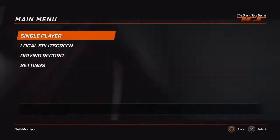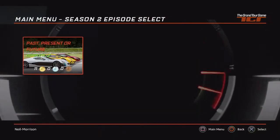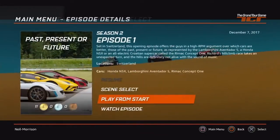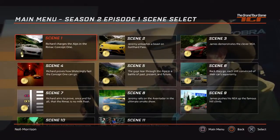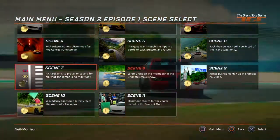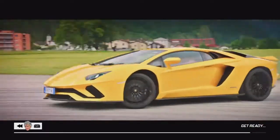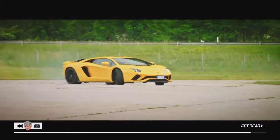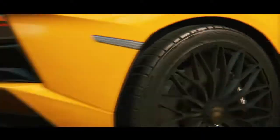At the main menu, load up single player, go on season 2, past, present or future, then scene select and go on scene number 8, which is pretty much Jeremy in the Lamborghini burning out his tyres. What you've got to do for this is burn out the tyres under 15 seconds.